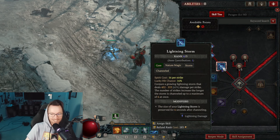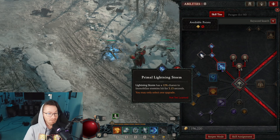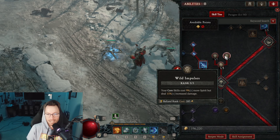For the core skills, of course you max out Lightning Storm. I went Raging for the rune just because I wanted to have a little bit more AoE as I'm leveling, but in reality you're supposed to be using Primal. For the passives, Abundance gives you more spirit, while Wild Impulses uses your spirit but you do more damage.